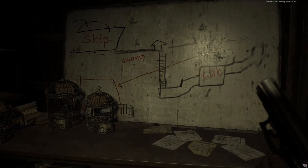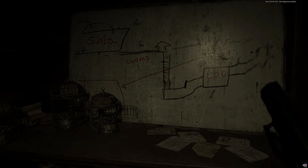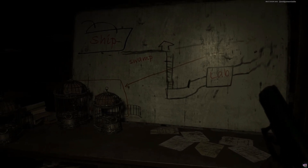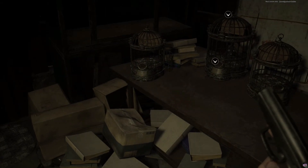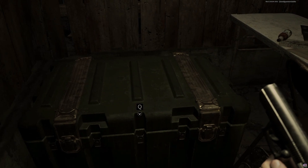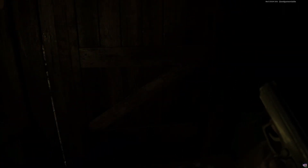I kind of want to stop again, but man, how much more is there to go in this game? Apparently I have salt mines to get through. The ship, the swamp, the lab, the salt mines — the salt mines is the last section of the game according to this walkthrough. Not really sure how to prepare for this — I'm just going to walk out there and see what I encounter.